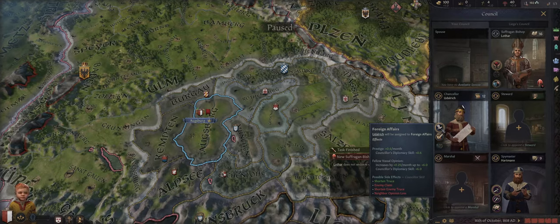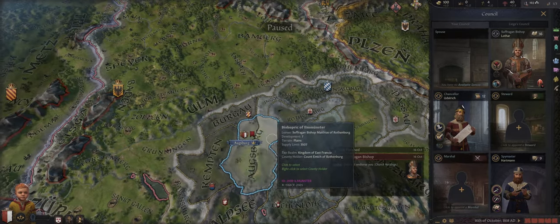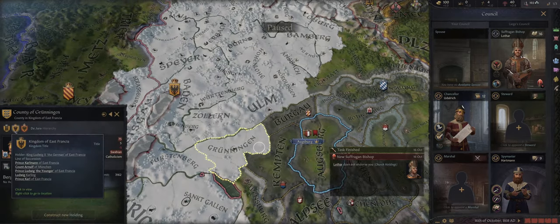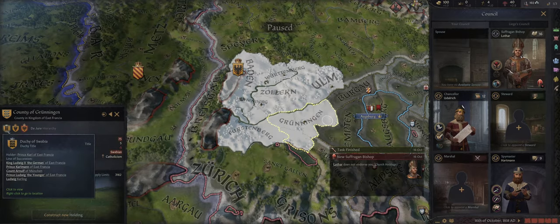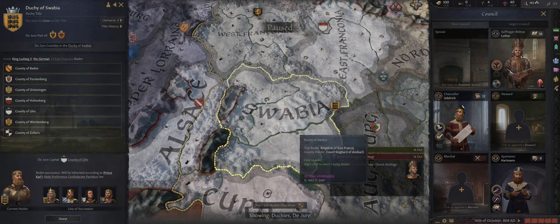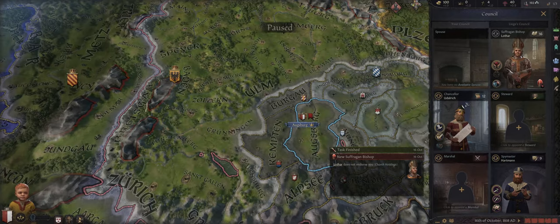I believe the other magic number is eight — a bad magic number where you only get the negative possible side effects and lose the option for positive ones. Bear that in mind when picking your counsellors. When starting out the game, the fundamental way to expand is to use your realm priest and the fabricate claim on county action. When expanding, consider what is in the du jour area of nearby duchies. Pick away at counties that are part of duchies, and when you own enough of a duchy you'll be able to create the duchy title if it doesn't exist, or fight over it.